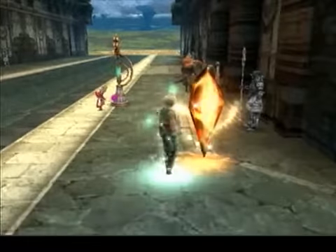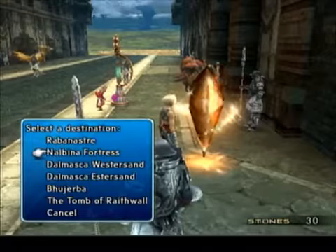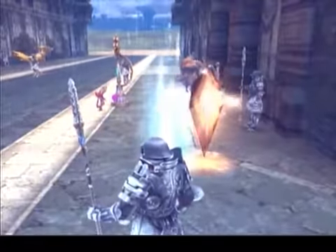The third method is what I call the chocobo method. It is the fastest of them all. Choose an Alba in a Fortress and use the gate card for the teleport. The downside is you don't really get any license points at all. And you do need 800 gil, but you pretty much inevitably have that much.